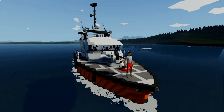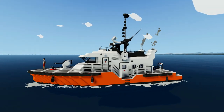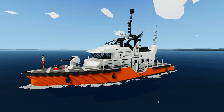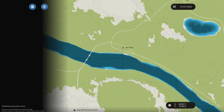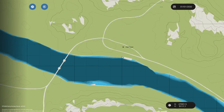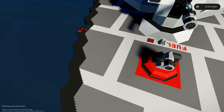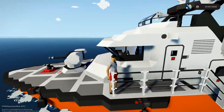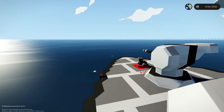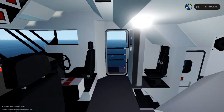Hello guys, welcome back to another Stormworks video. Today we are checking out this boat and we're gonna put out another fire. There is a fire in Halt Town, or near Halt Town, which is right here, and we got to put it out. We're gonna go around the island, come in here and sort it out. You guys might notice this from a video we did in the past with Komodo — it didn't really work too well, but now we've got it working. Hopefully it's gonna be a really good video.